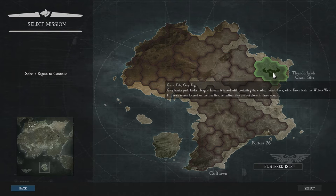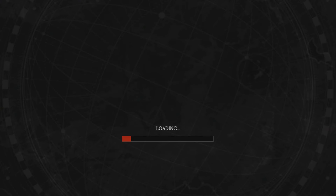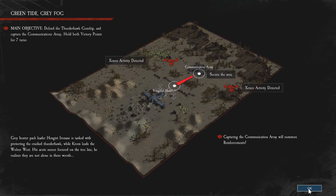So the first mission is the Thunderhawk crash site. Let's click here and start. So it's now loading. Before I click OK, it's just showing what we need to do. There's the communication area we need to secure, there are the enemy activity areas, and we have our own area we need to hold to make sure the enemy doesn't come and take it.